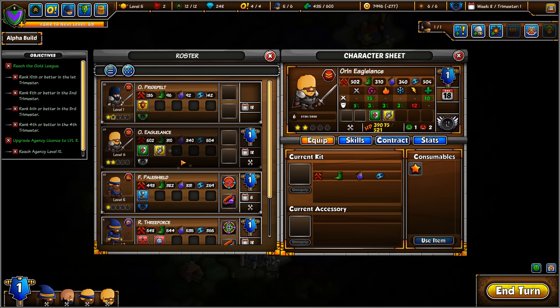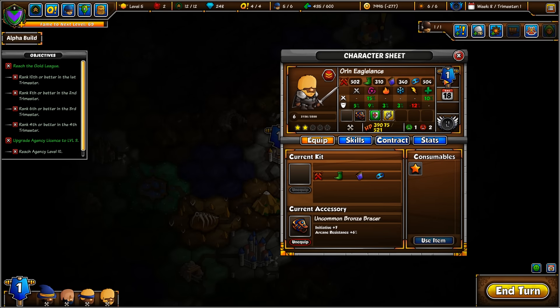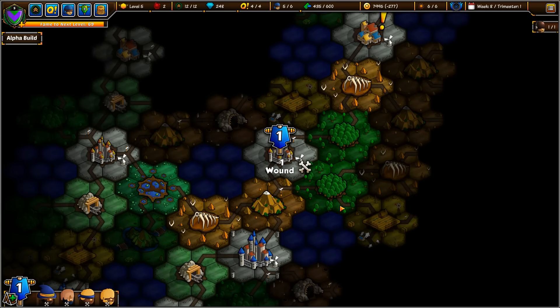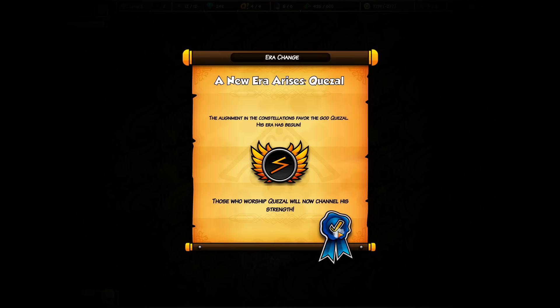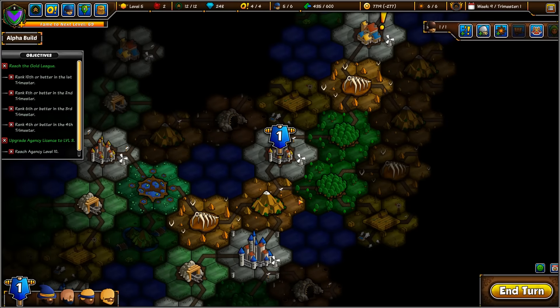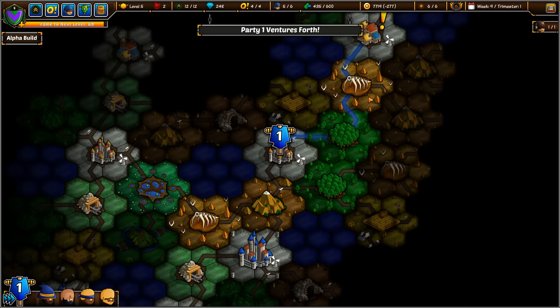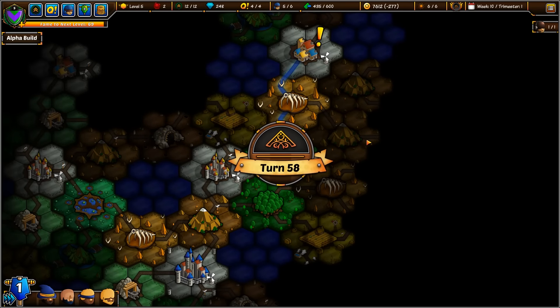And then we have Eagle Lance — nothing, but he's got an accessory that we can give him. We can just give him a pair of these bracers. Let's go ahead and camp on this position, get the wounds removed from all of us, and then we're going to move up. New era rises — end of the approaching trimester. Let's move up to here. Nothing happens.